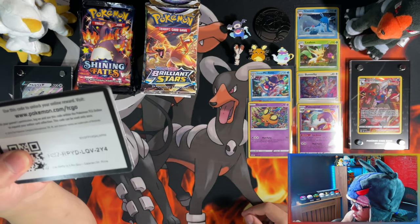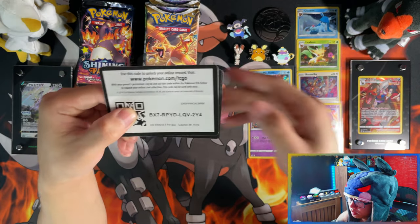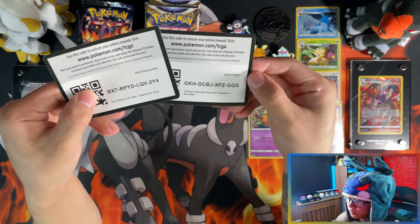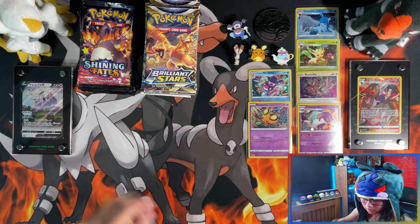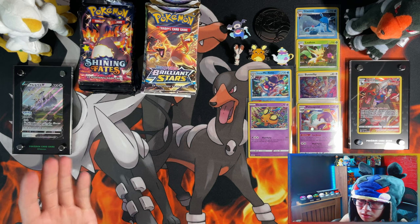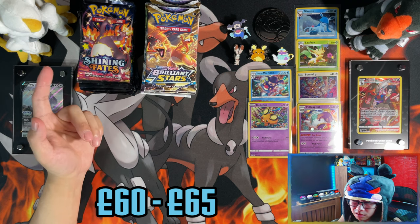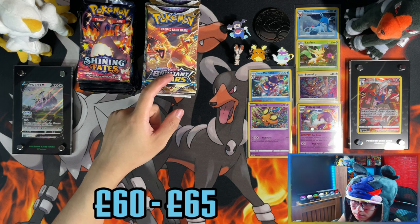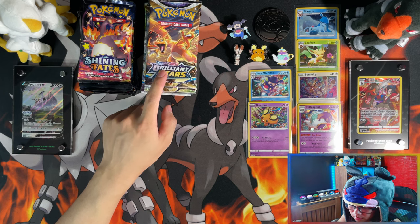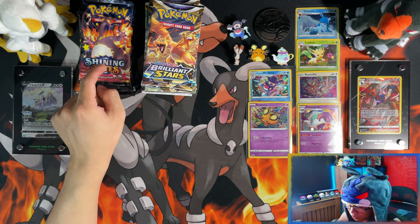With all of the boxes open, we have a collection of promos here, some pin badges, one jumbo coin, and your code cards. On the left we have Shining Fates and on the right we have Brilliant Stars. The four pin boxes cost about £60-65, and similarly for Shining Fates — but Brilliant Stars gives you three extra packs, so there's 15 packs here and 12 in Shining Fates.